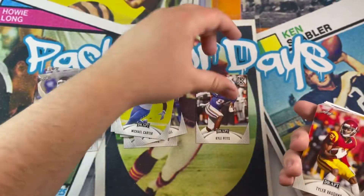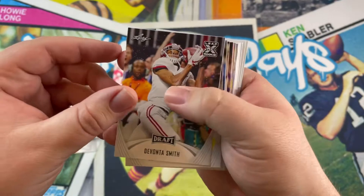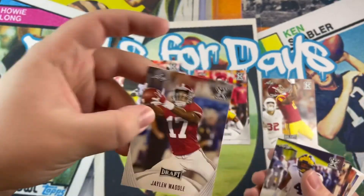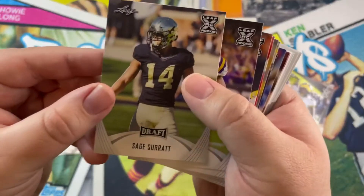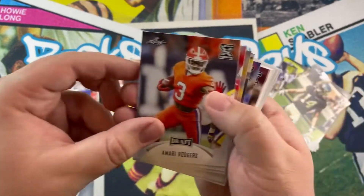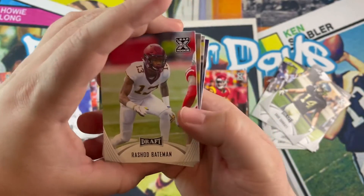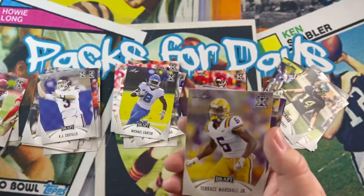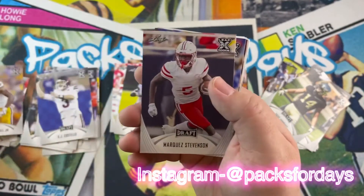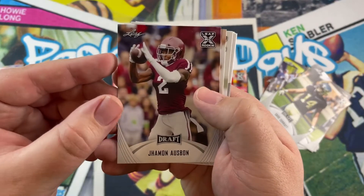Kyle Pitts — a generational tight end they say, hopefully that is true, would love to see him dominate. DeVonta Smith, Brown, Waddle, Nico... Ja'Marr Chase — this boy should be really really good. Rogers, Bateman — I really like Bateman. Tell me what you guys think about this draft class, by the way. I really really like this draft class offensively, they look pretty good. Marshall — make sure to follow my Instagram, I'll leave it right here. Tony is a good prospect too, but he needs to be in the right system.